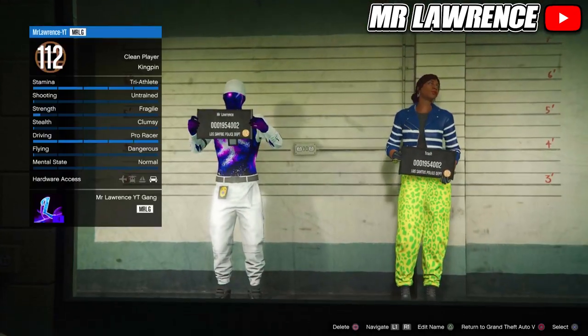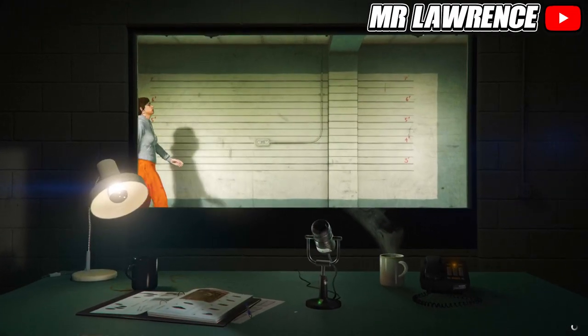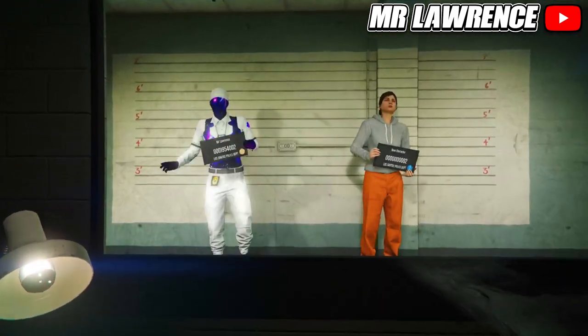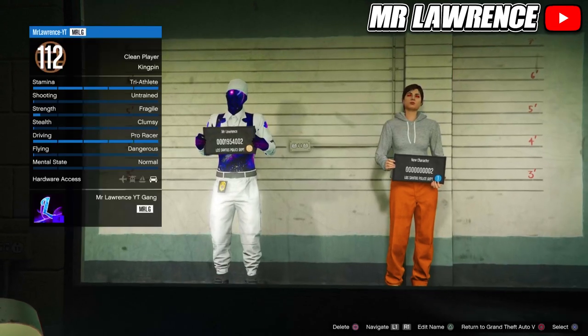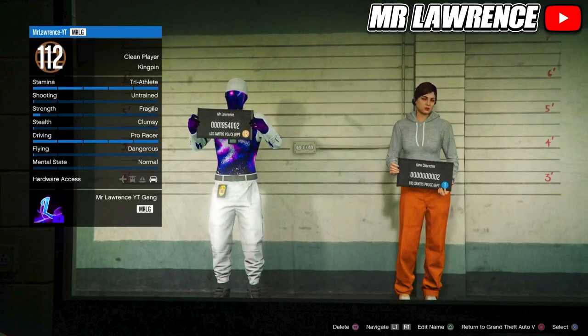Now you will need to delete your second character — your female character. From here, if you are on the next-gen version of GTA, click the link in the pinned comment because there is a workaround to transfer outfits on next gen. If you are on last gen, just press Circle or B to go back to story mode.